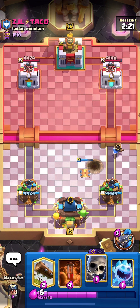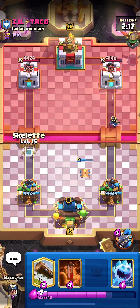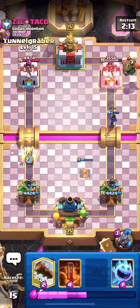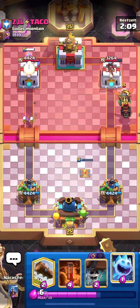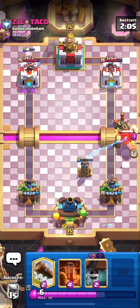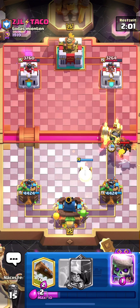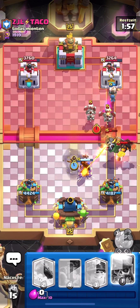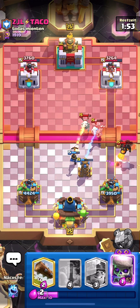Normal Lava Loon is quite easy but also difficult because they have Fireball and Zap — they just Fireball and Zap your Little Prince and it's hard to defend with your Tesla, but it's still winnable. I'll go Ice Spirit here since I don't have my Little Prince. I'll go Tesla and hopefully it locks onto the Inferno — perfect.